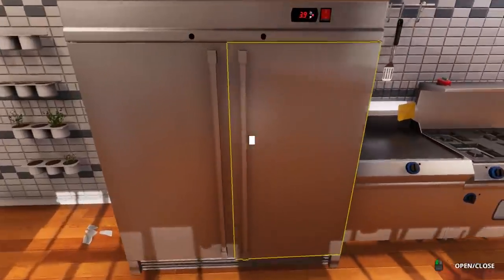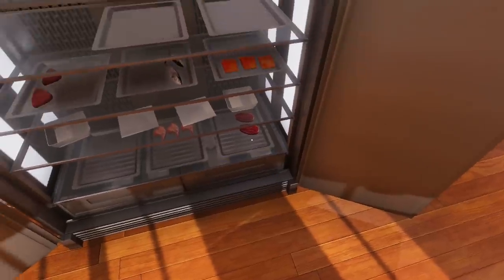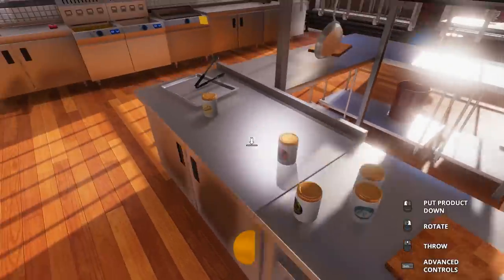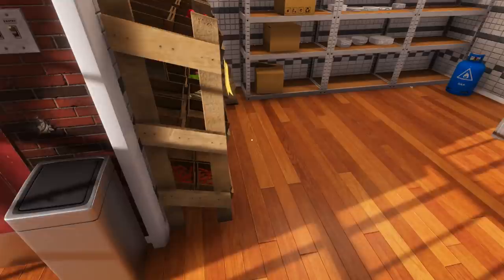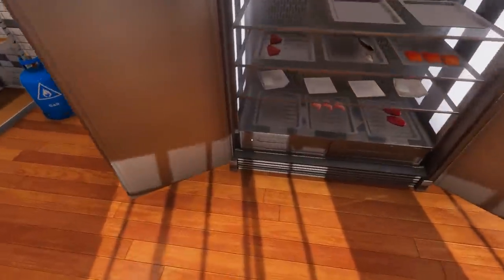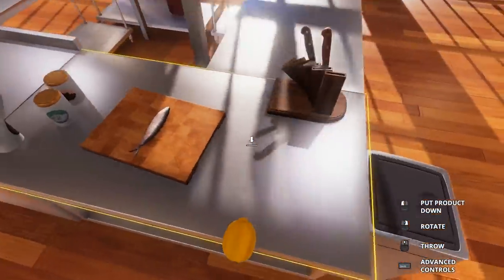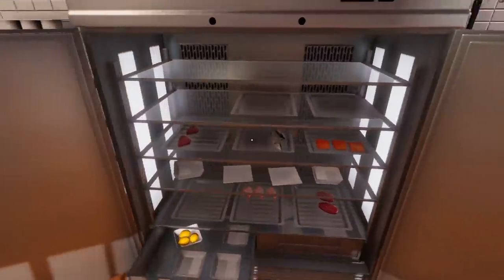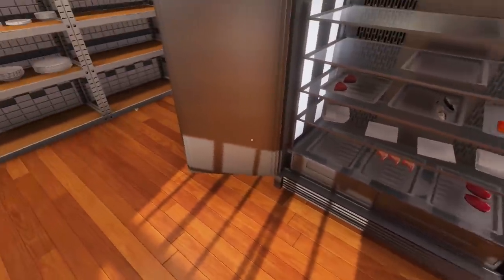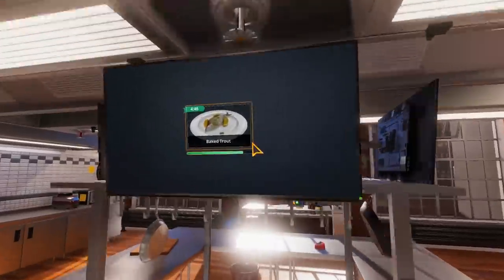We need trout, lemon, and parsley leaves. There's a broken plate on the ground — it must save from the last time we played. Here's the trout. We've got an extra lemon piece here; we'll throw that in the garbage. I love the movement in this game, it's absolutely amazing. We're going to need a lemon as well. I'm not going to rush this, but I do want to try and see how good we can get this.